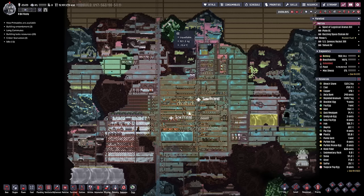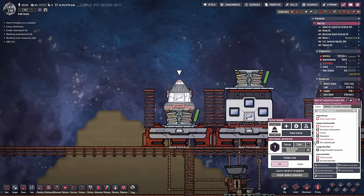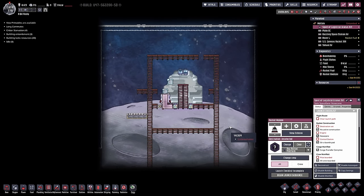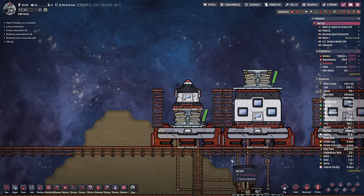We're back with some more Oxygen Not Included, and today we're going to be designing a nuclear reactor that can fit inside a broken open rocket. We don't want to actually design it on our live map because this is going to have horrible problems and we're going to want to take a few attempts to get it right. So let's go load up a test map.